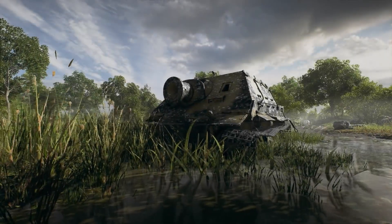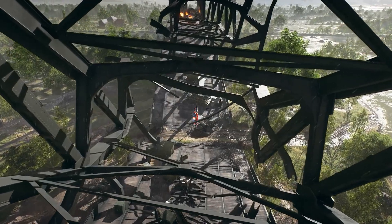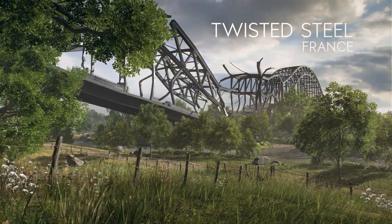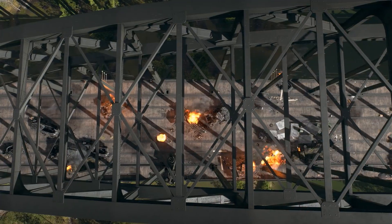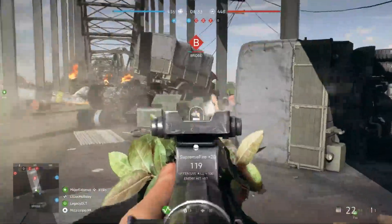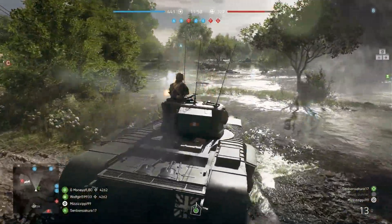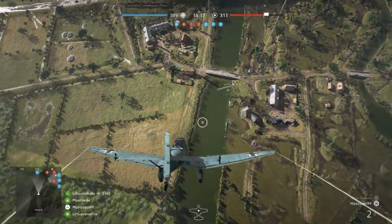A flooded marshland dominated by a monumental, partly destroyed steel bridge. Twisted Steel features the biggest structure ever created for a Battlefield game, and poses always-evolving challenges for squads trying to defend or attack. Away from the bridge, tanks cut across the marshlands, and planes pose constant danger from the sky.